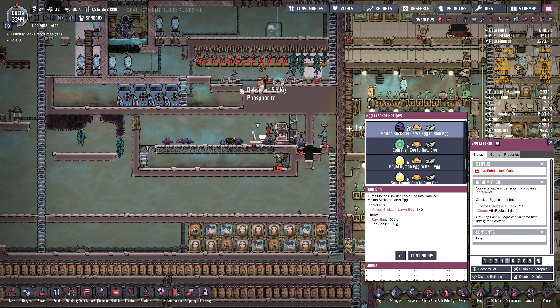I don't think I'm going to make any more petroleum from molten Slicksters, so I'll turn those into eggs. I'll put a second egg cracker in here and get rid of the long-haired Slicksters as well. They're really gobbling up the CO2, so the Slickster room is working pretty well.